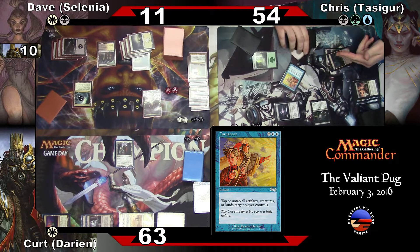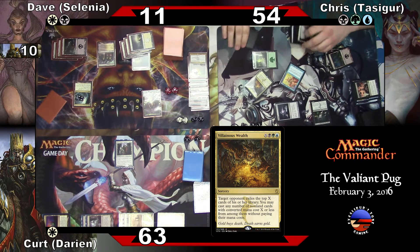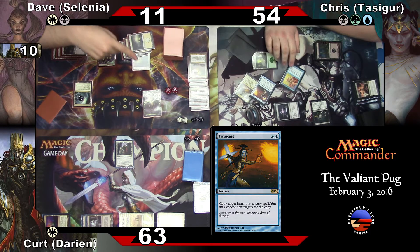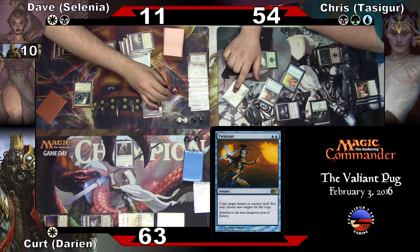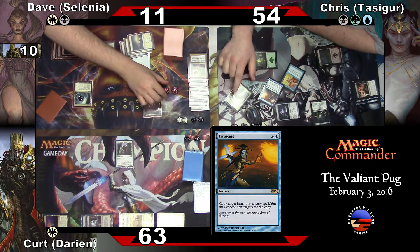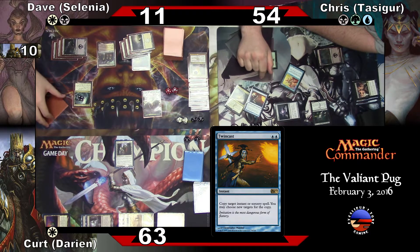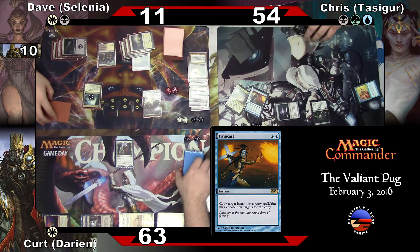It's going to cast for twenty-three and then twin cast it. I'm going to target Kurt. What is that? You've got to tell me — you can't just put it down. You're using two of the twenty-three for Twin Cast. Yes — so forty-two. What it says is: you reveal X cards from the top of your library, exile them, and then I can cast any non-land spells revealed in that way without paying the cost. And I'm copying it.